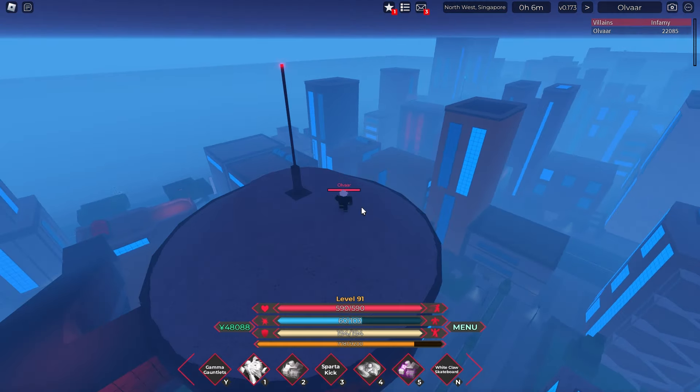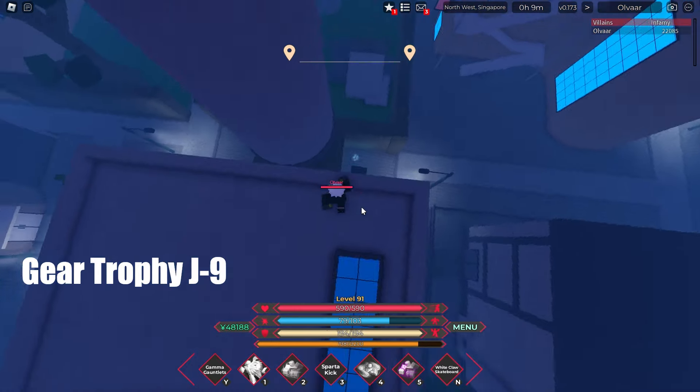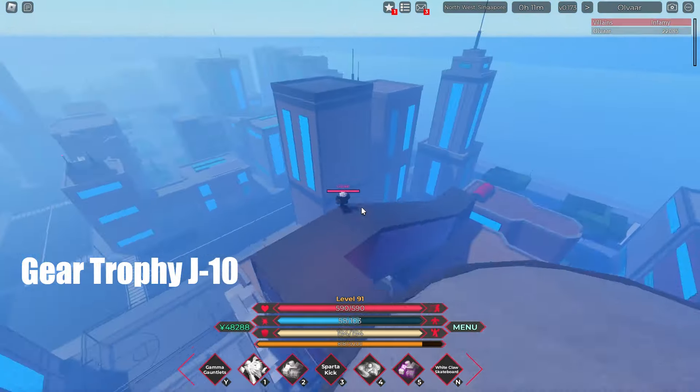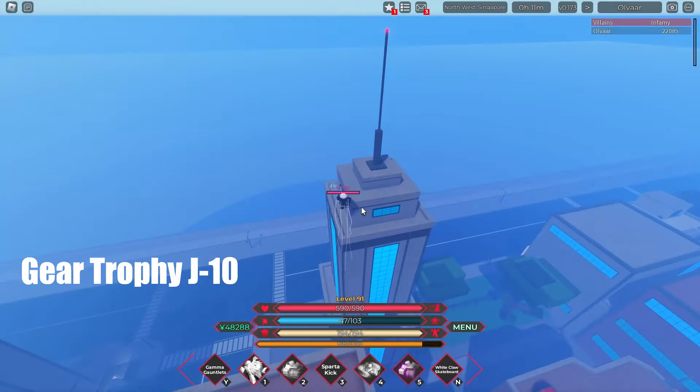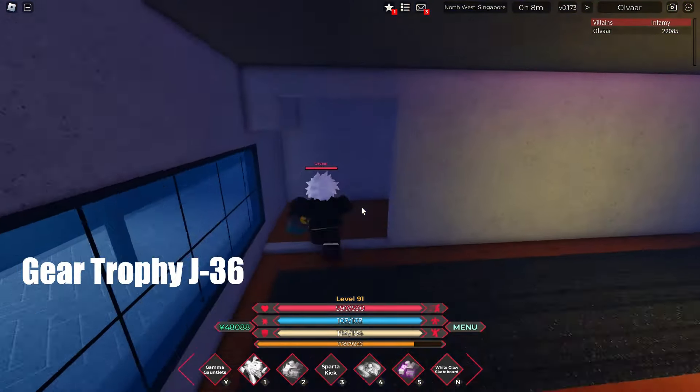Block J is pretty easy to find. It's next to the previous block and it's where the villain observatory is. Trophy number 9 is right below the observatory. Follow this path to get to trophy number 10. There's also a trophy at the top floor of this shop.